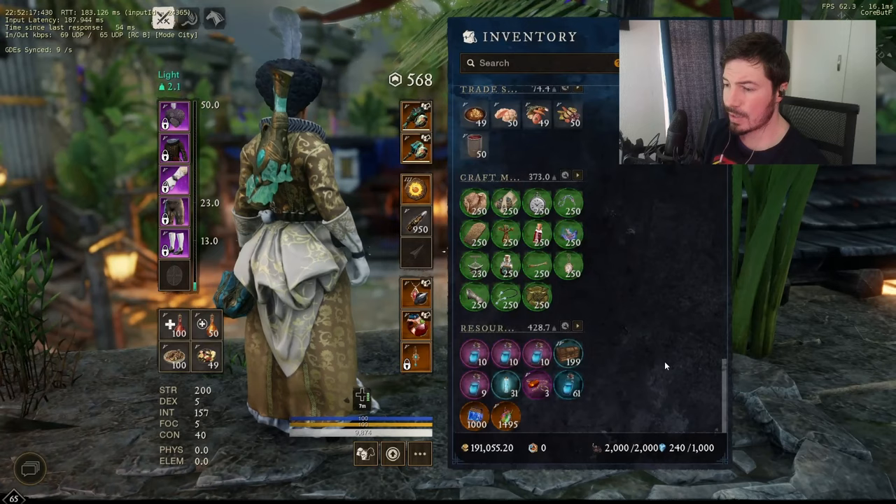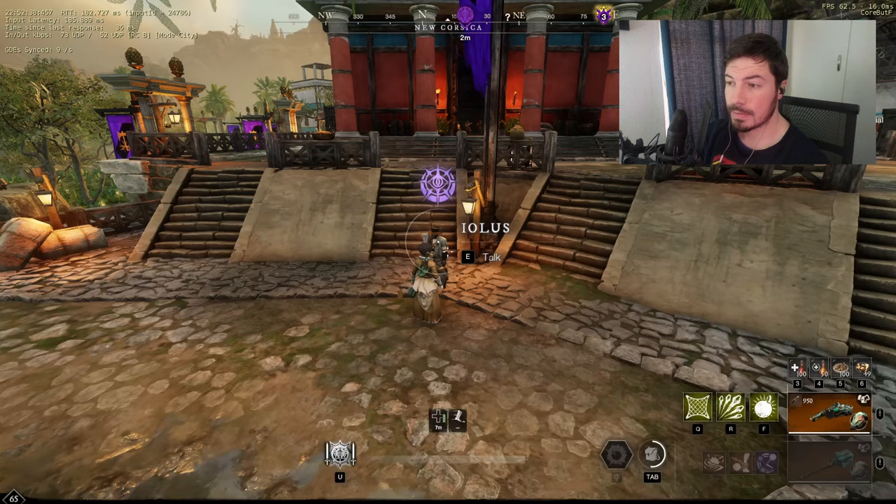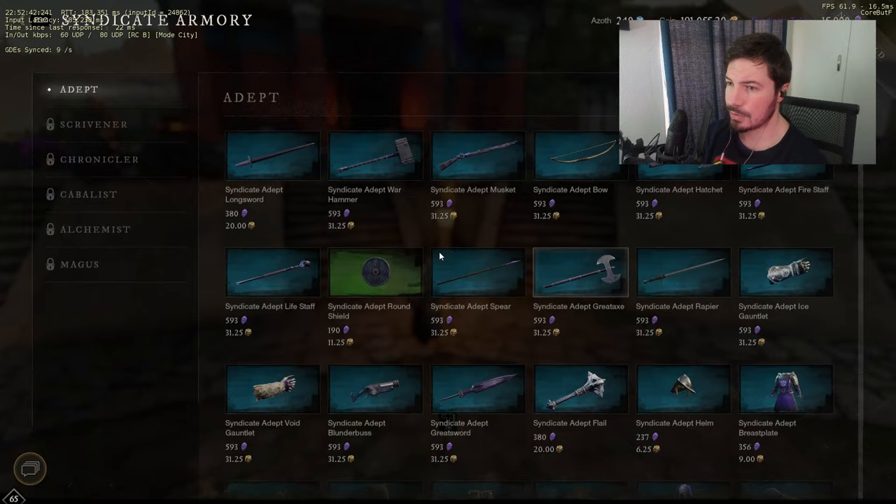Then we're going to need an Azov Inductor. You can get this at the faction vendor. If you go to the faction vendor, we can open up the shop here and go to rewards — I think it's at the very bottom.